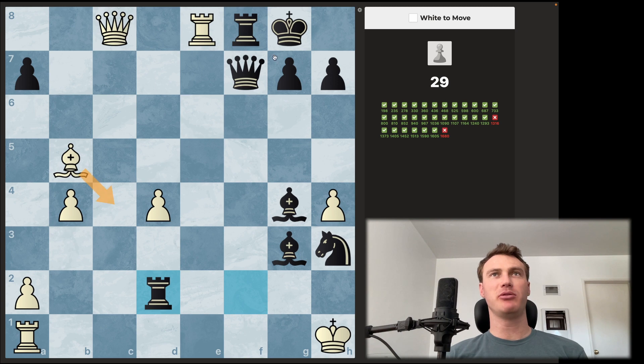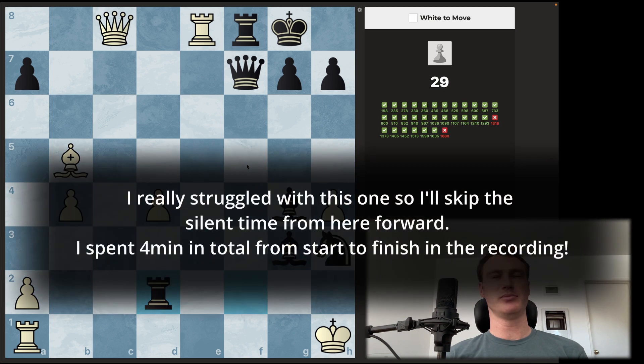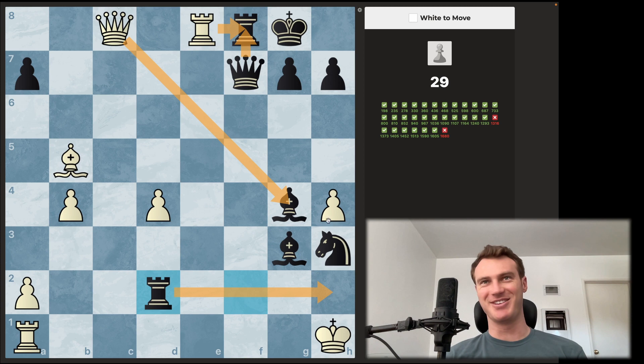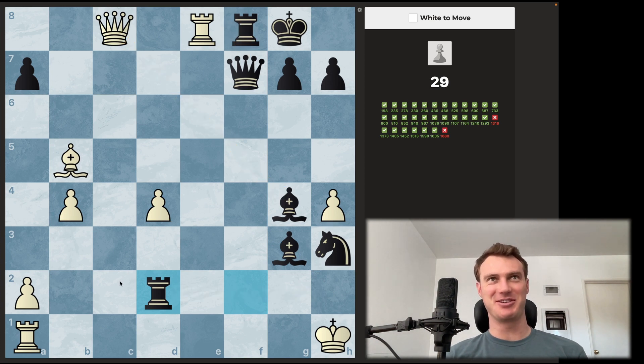We do have a pin on the queen here, which is nice — although our queen is also under attack, I just realized. Very complicated. I could take here first — if I take check, queen takes, and then I pick up the bishop. The problem is though, then we're going to get checkmated. They have a lot of pieces and you're a king. They're just always threatening — this is mate in one.